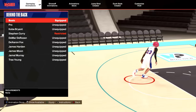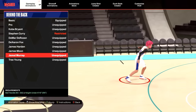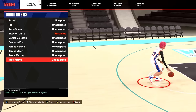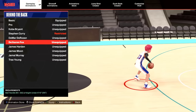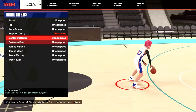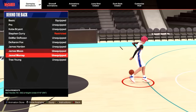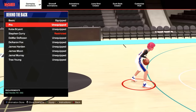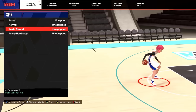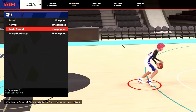The best standstill explosive behind the backs are James Harden and Jamal Murray — I personally use Jamal. The best running behind the backs are Trey Young and De'Aaron Fox. If you're under 6'5, the behind the backs are the same, except you get the Curry slide — but I still think Jamal Murray and James Harden are the best. If you're above 6'10, put on Pro. I rarely spin, but the one I'm using is Durant.